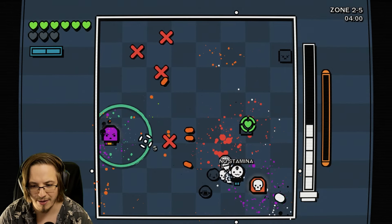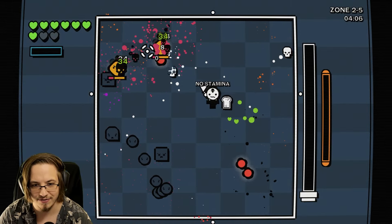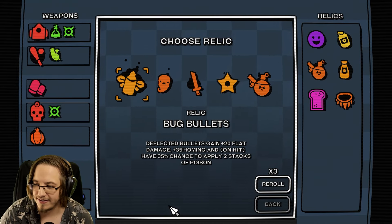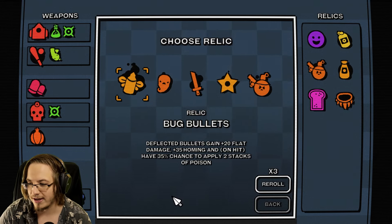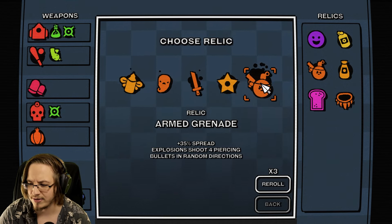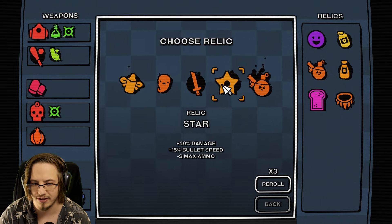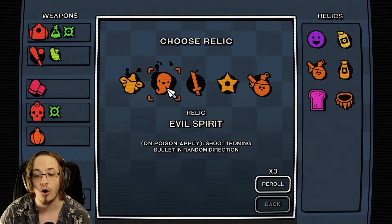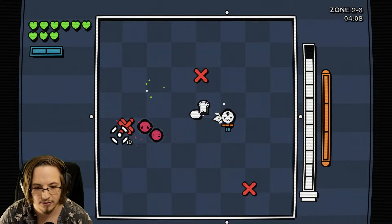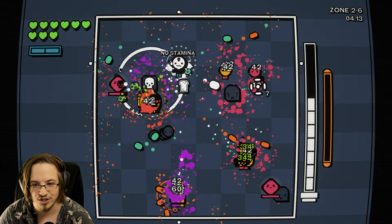This might be one of the more broken builds you've ever gotten. Just keep in mind this is Danger 5, the hardest difficulty. Chat says there's a mod that on kill 20% chance to heal - would that be 100% with 5 items? On poison apply, shoot one homing bullet in a random direction. We're applying so much poison - every time we apply poison, all sorts of things start stacking on top of each other.